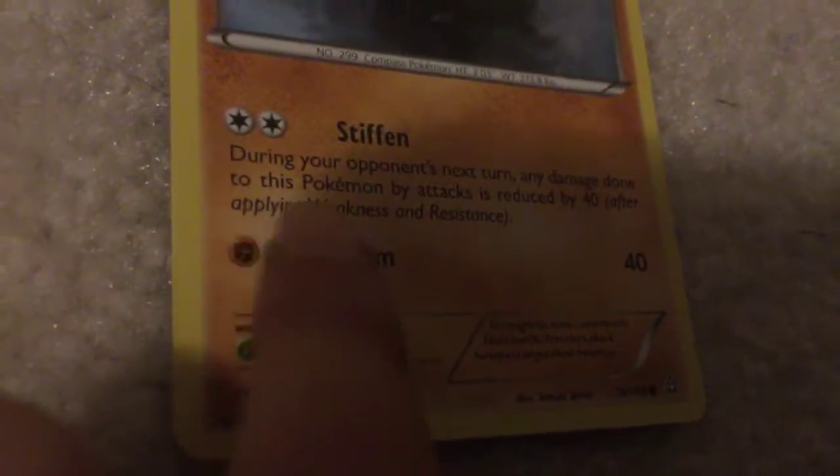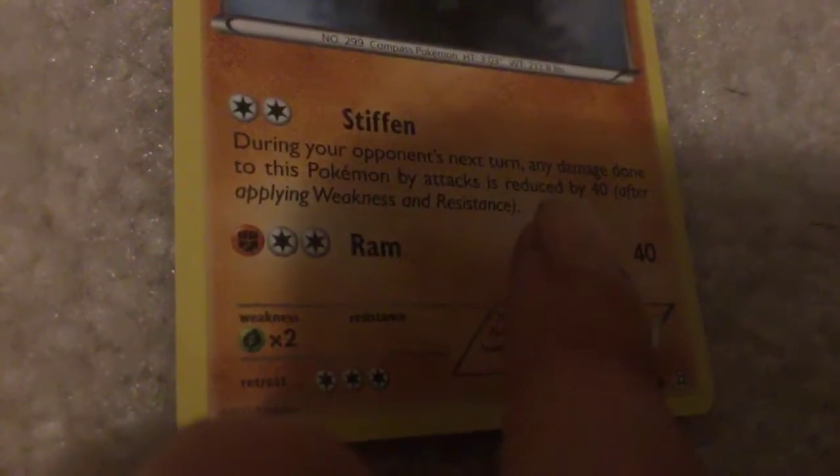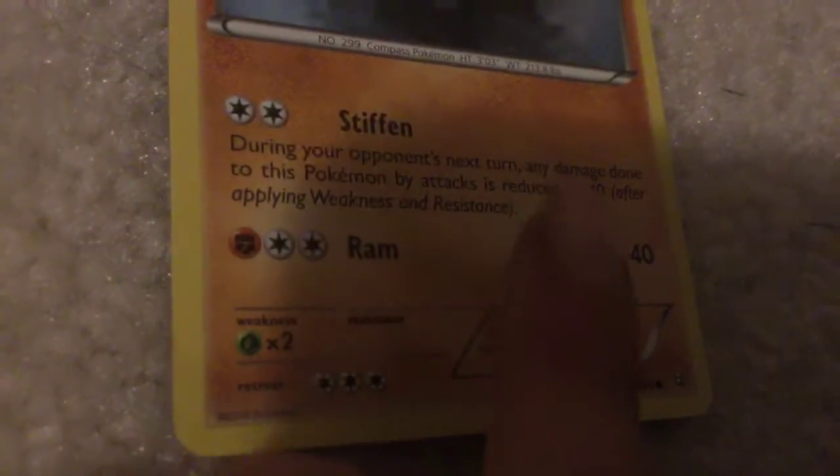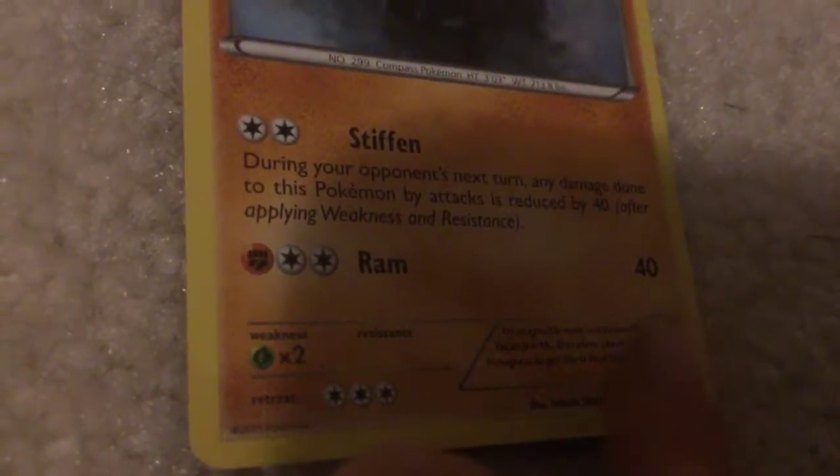Nosepass - Stiffen: during your opponent's next turn, any damage done to this Pokemon by attacks is reduced by 40 after applying weakness and resistance. Ram - 40 damage.